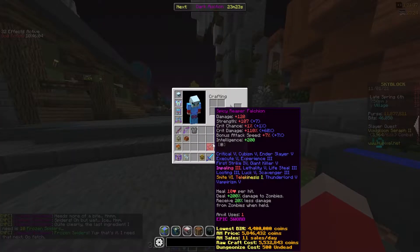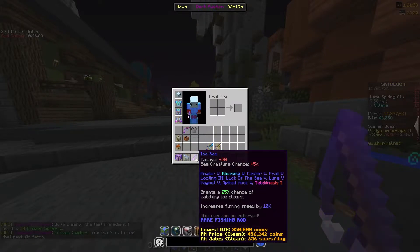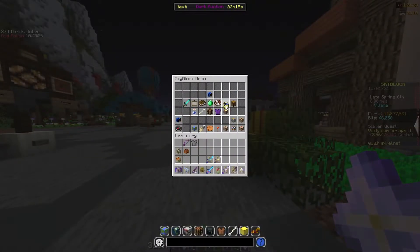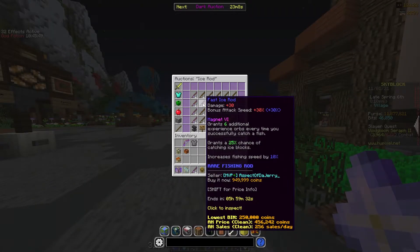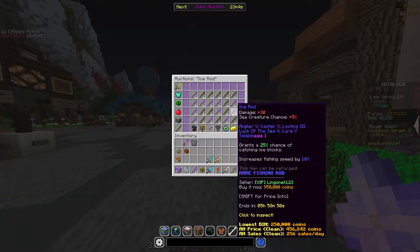We need 10 frozen spiders. To get them, you need to buy the ice rod if you don't have it. The ice rod is obtainable in Jerry's workshop, however it is not available right now. So if you don't have it, the only way is to buy it from the auction house. Due to high demand, it is pretty overpriced right now.